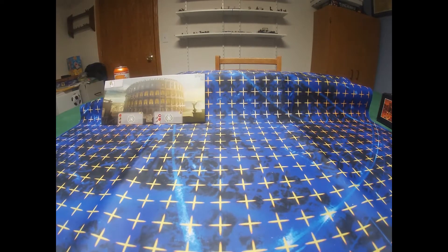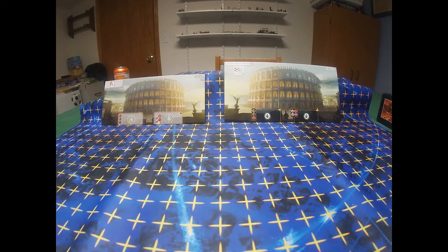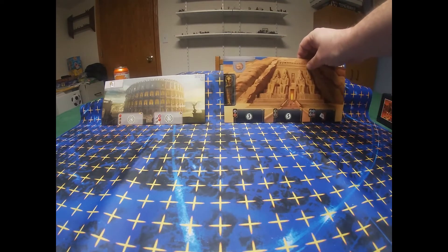First off, the wonders. The original version came with Roma side A and side B. The new Leaders version comes with the increased size to match the second edition 7 Wonders Leader wonders boards, and it's a very similar wonder.